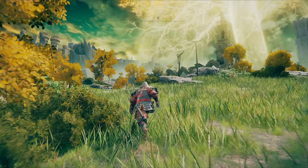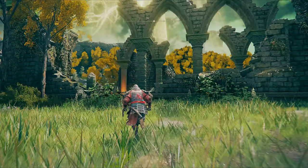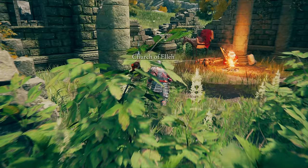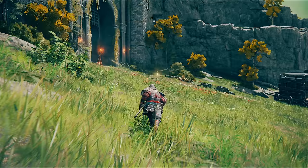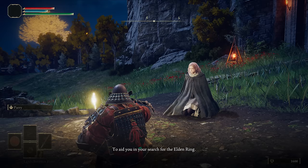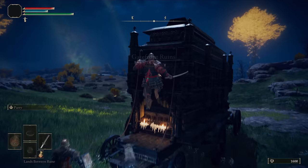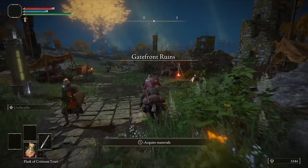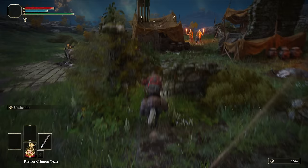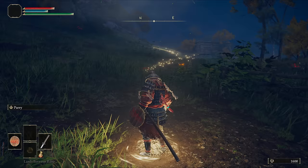We start this run as the Samurai class, although any of the other melee classes will work fine. Unusually, you want to grab the Lands Between Rune rather than the Golden Seed as the starting item. Pop this on the lift on your way up to Limgrave, and when you get to Calé at the Third Church you're going to buy the Crackpot Crafting Kit and a torch. Head to the Gate Front Grace, speak to Melina, and grab Torrent. Then we need two things from the Gate Front camp: first the flail — this will be important later — found in the carriage to the southeast.